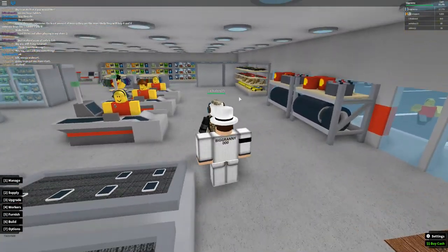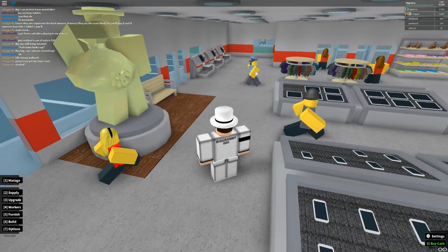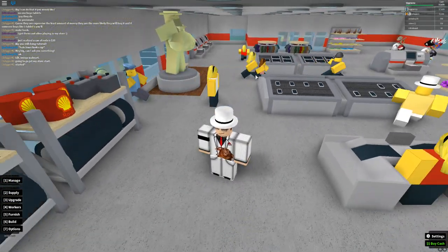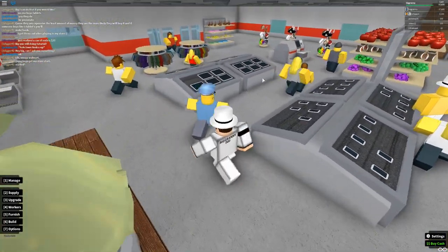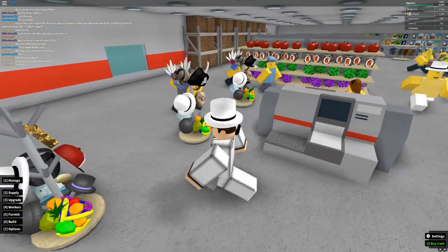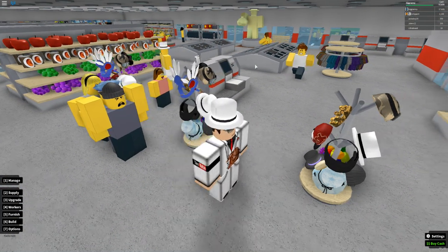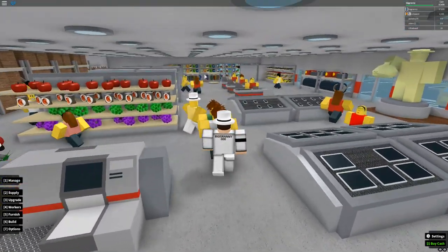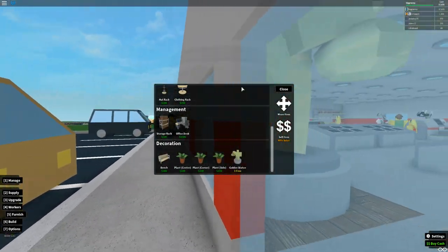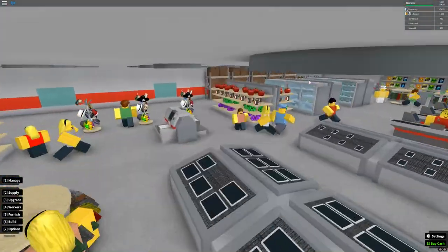There's a robber right here — wherever my guard is he'll walk over and try to arrest this robber. He does try to speed up to catch them, but the guard pathfinding is terrible. The robber is stealing a hat right now. The guard eventually takes him down — you can see it happen. I wish citizens made sounds — that'd be a cool update for immersion.